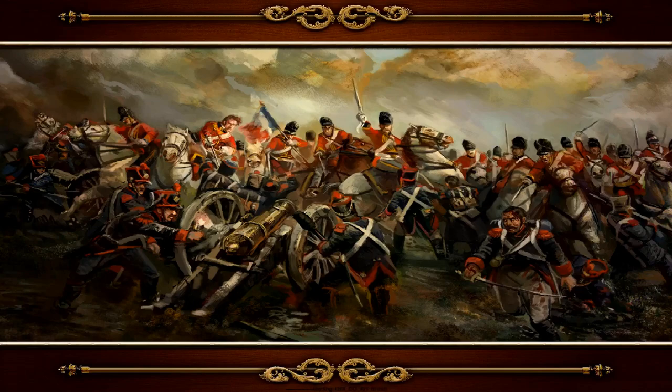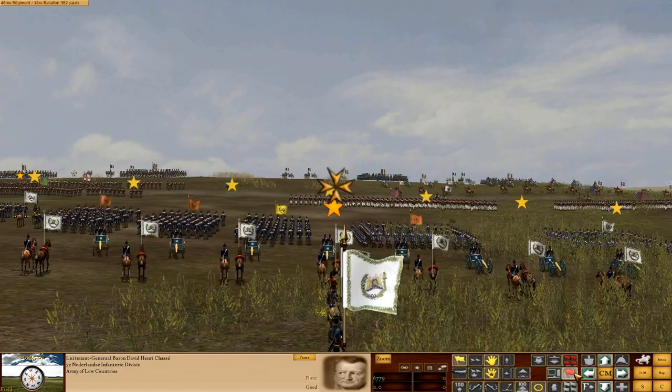We briefly covered this situation in episode nine - Lagarde Recule - at a brigade level, where we commanded Maitland's brigade. They're present here but we don't command them. We are commanding the Netherlands division.